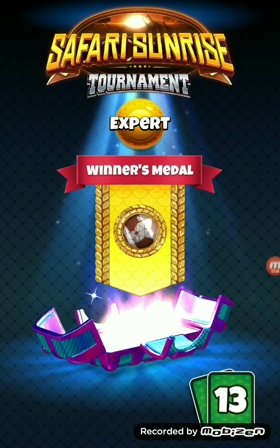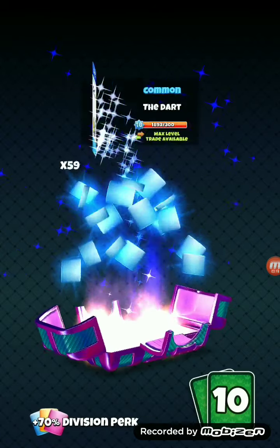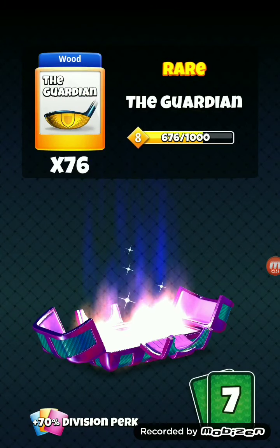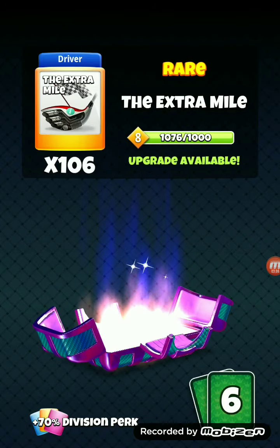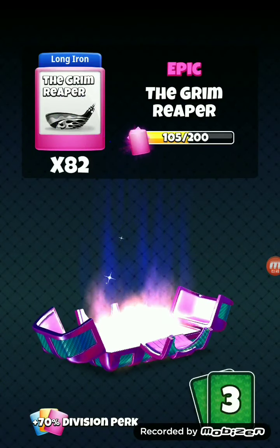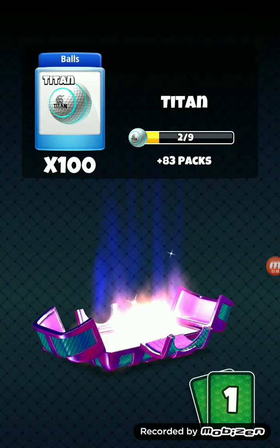That rhino looks pretty well. Oh snap, there we go - nine, we'll take that all day every day. A lot of topspin on that one, and we got a little top of action, top of seven - nice. And we're finishing out with a little Sahara, we'll take it. An extra mile nine out of that.